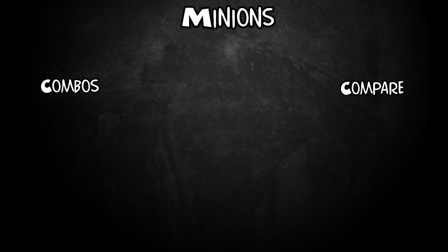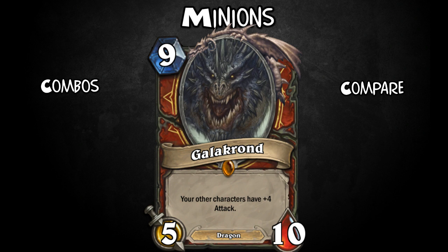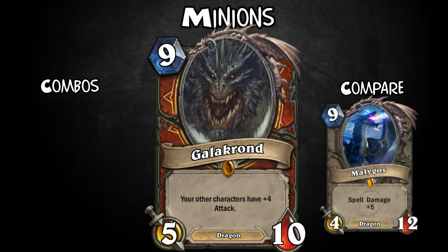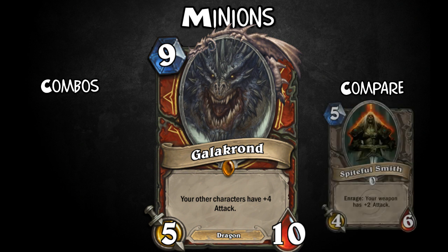Now here's the old one — it is Galakrond, the very first dragon. For 9 mana, he's 5-10. Your other characters have +4 attack — this includes your hero, so every turn you can attack for 4 damage. If you manage to swarm the field with a lot of token minions, his damage can get way out of control. So which of these 3 legendaries would you play?